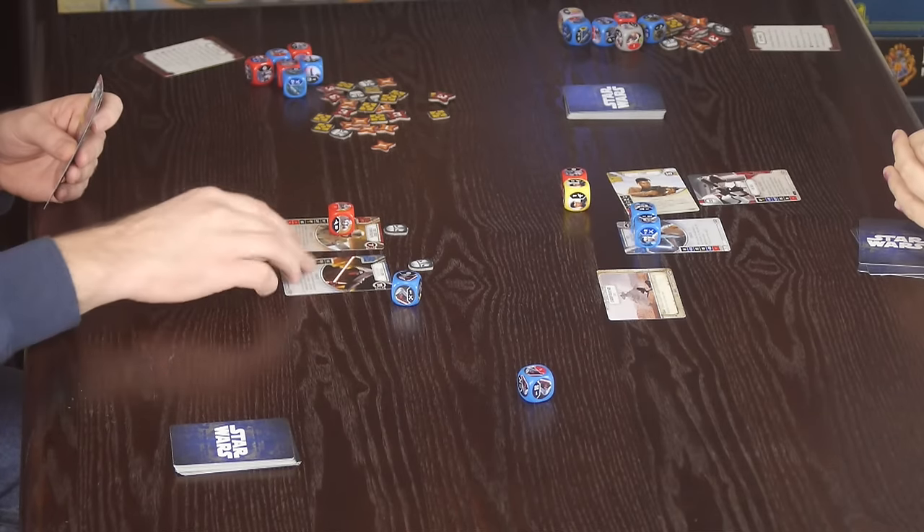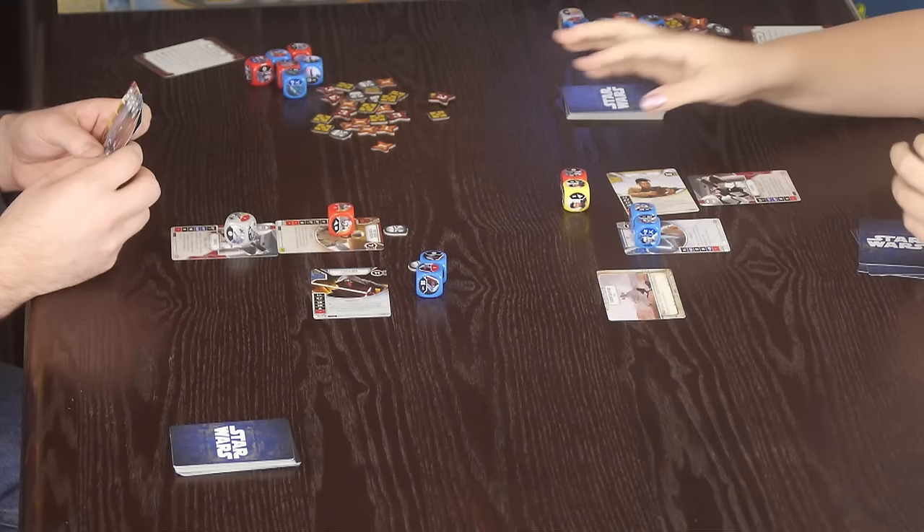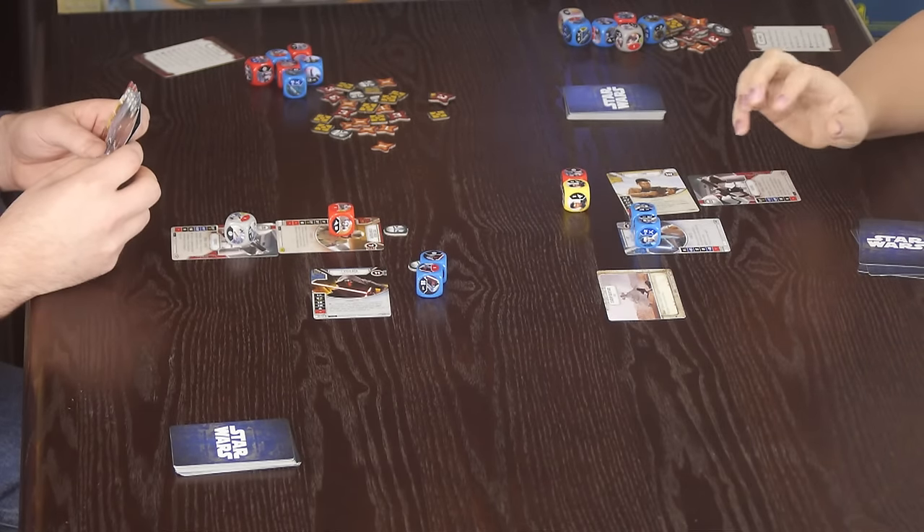John activates Kylo. He rolled a miss and a special symbol. I have a two ranged attack and a special symbol. An important thing to remember: once you've got dice in the pool, you don't have to activate them according to which character they came from. If other characters have specialty abilities, you could use a die showing a special on a different character — for example, I could use Finn's die for Ray's character's special ability if she had one.